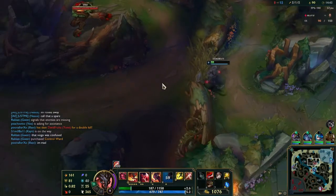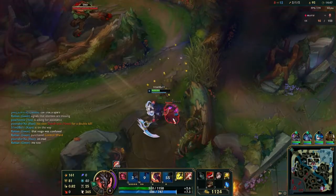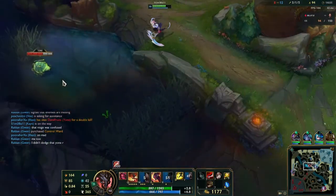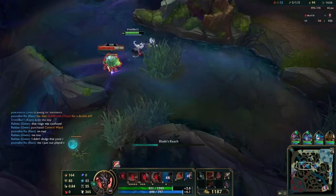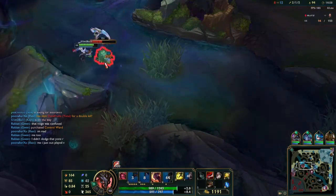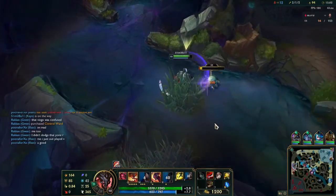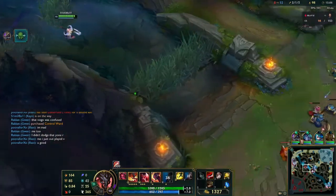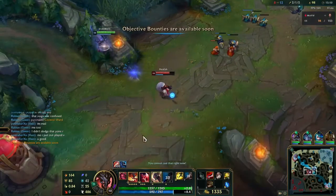Luckily - check this out - auto, W, Q, smite. Look at that, my health is almost completely back and I killed raptors in about a second. Another beautiful thing about using Rhaast is that you can knock the shield right off the scuttle crab with your W. Huge fan of that. I'm going to be pushing the scuttle down towards mid lane because I know Vex needs help a lot more than Nasus does.